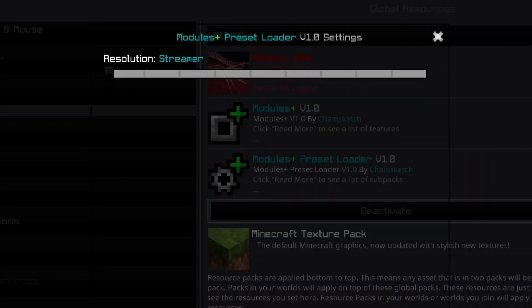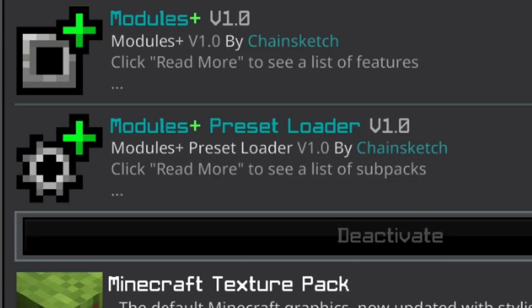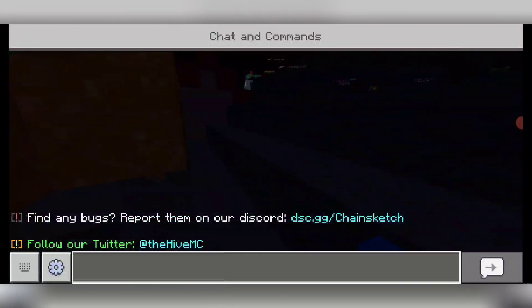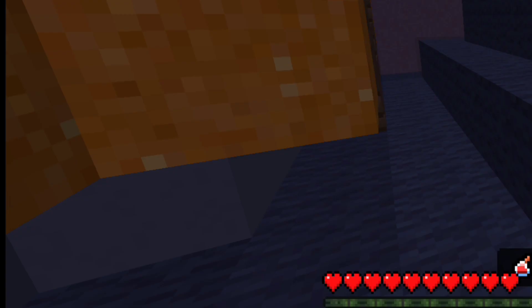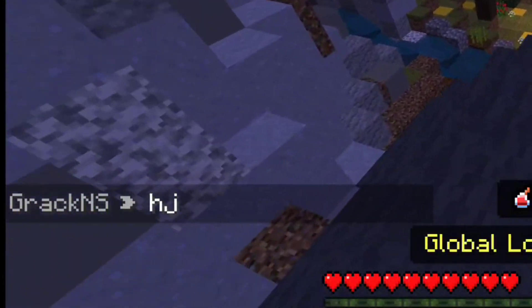There's also a 'config' option — I don't know what that is. You'll have to download two files for it to work: one is the modules preset and also the modules UI. As you can see in the chat menu, if I say something it brings up the chat animation, which is not really good for low-end devices.